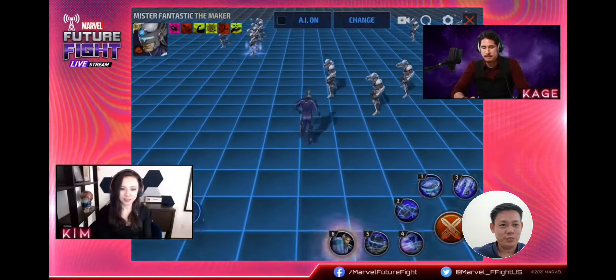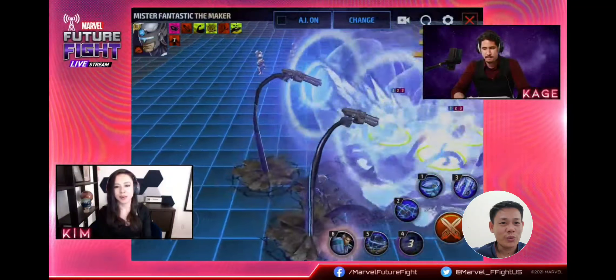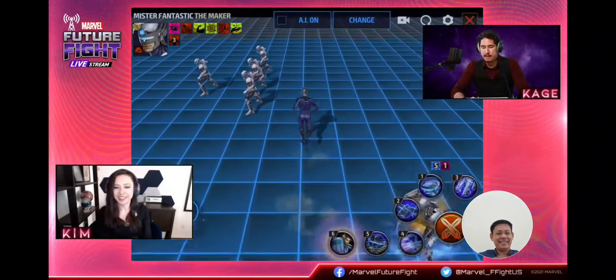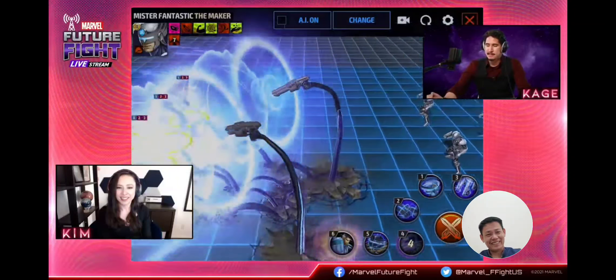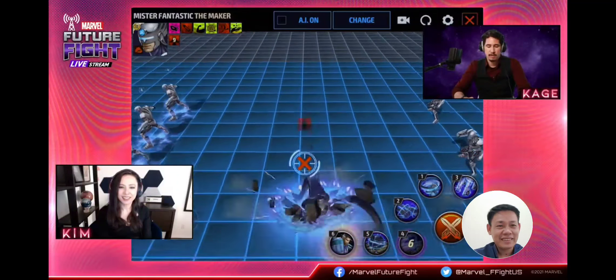This is skill four — I'm going to redo this so the enemies are more in focus. This is his fourth skill, the Mad Bombardment. This is a binding attack — let me get it from this angle.